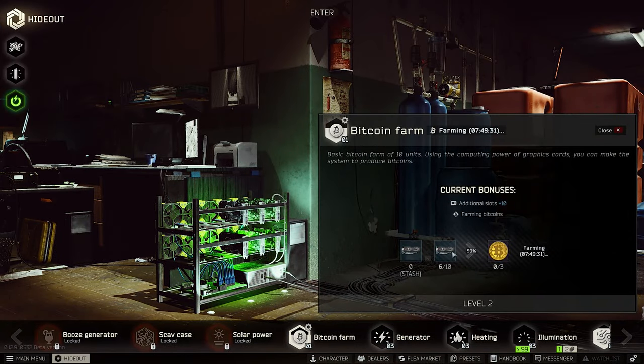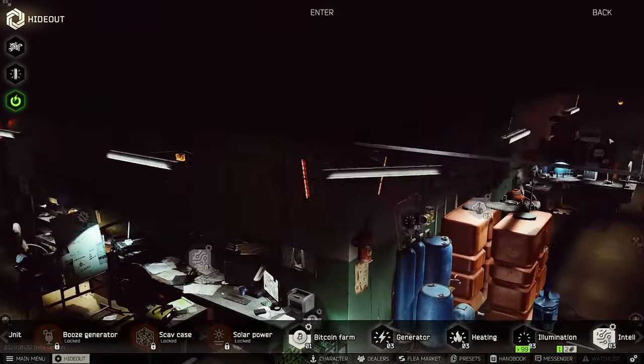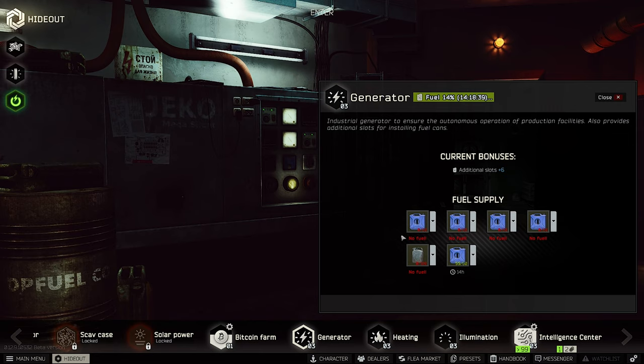As for the Bitcoin Farm, I only have six GPUs because I've been selling most of what I find or craft. The peak effectiveness with your bitcoin farm is at 10 graphics cards — every additional GPU found in raid I would sell since they're overpriced at 700–800k right now. If you have more than 10 in your bitcoin farm just sell the extras found in raid; otherwise stash them in the farm.